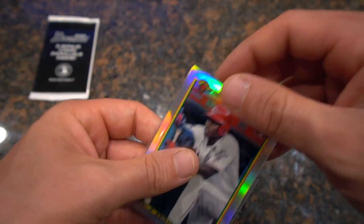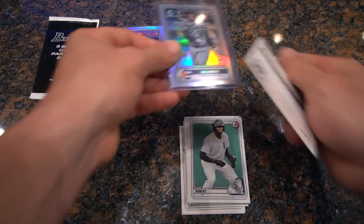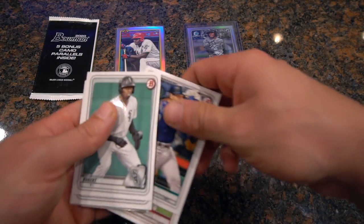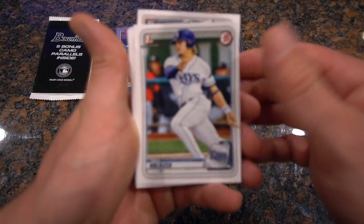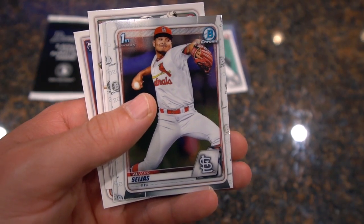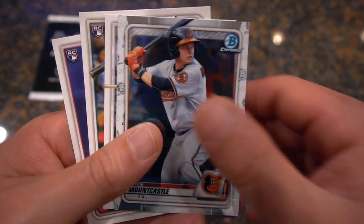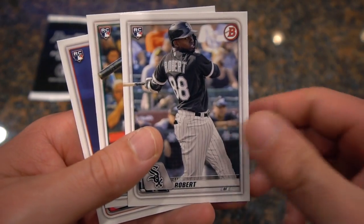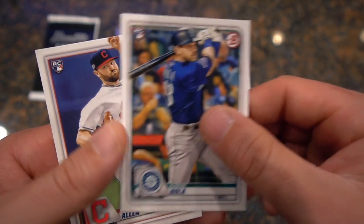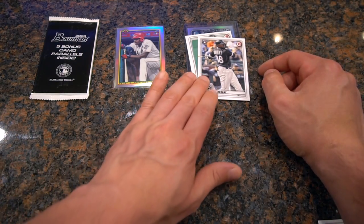Another Luis Robert back there — base. This is a first Bowman, first Bowman Chrome. Ryan Mountcastle, another Luis Robert — loving it. Austin Nola rookie card and a Logan Allen. So, a couple of rookie cards there. Starting to make a nice little collection of Luis Roberts. And we have the final pack of five bonus camo parallels inside, so let's rip this open and see what we can get.